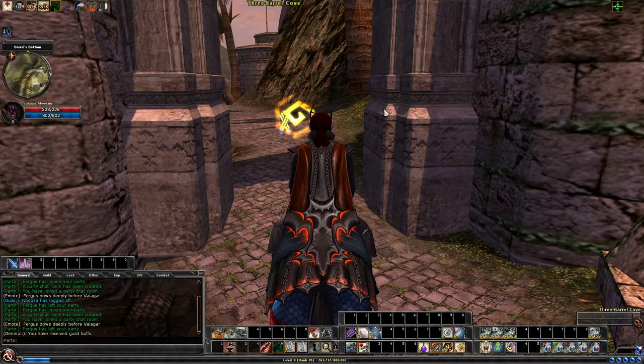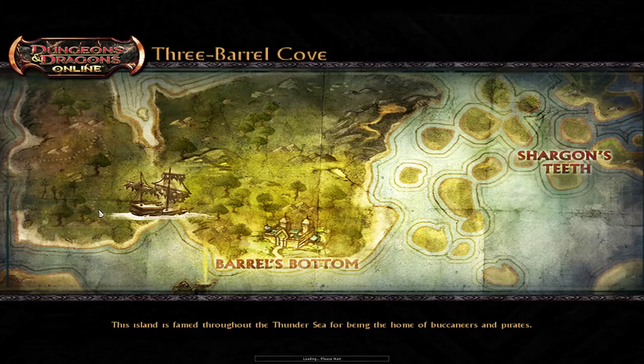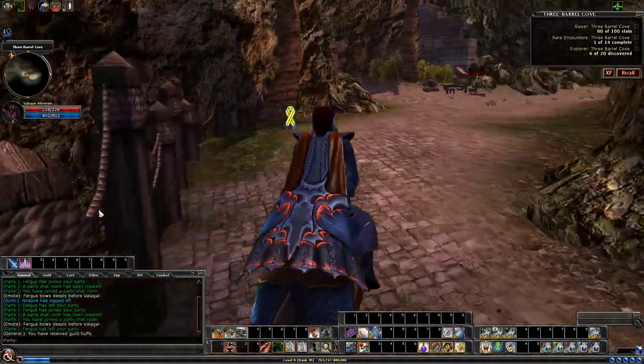Hey everybody, welcome back, it's Valigar Alivain. For this quest it brings us back to Three Barreled Cove. We will be doing one of the Garl's Tombs quests.